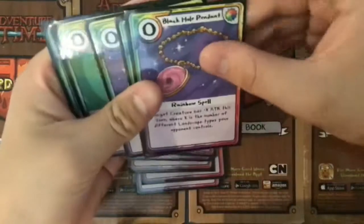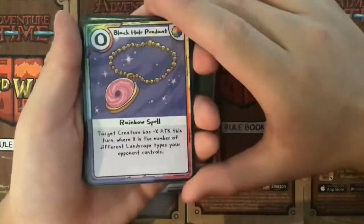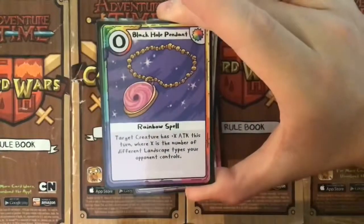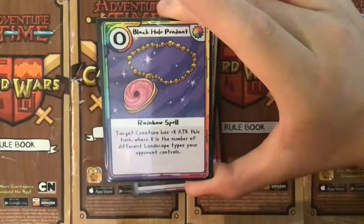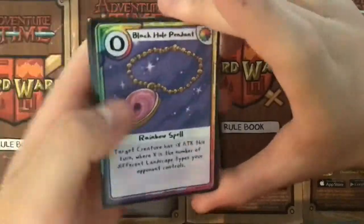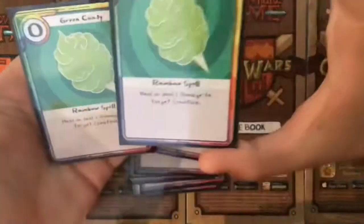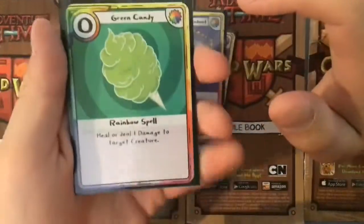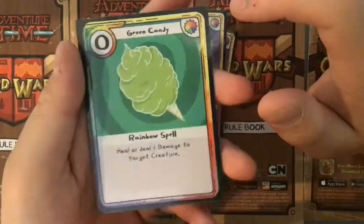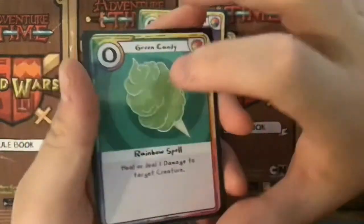Three Black Hole Pendants — target creature has plus X attack this turn where X is the number of different landscape types you control, so in my case that is four. Three of those. And then last but not least, two Green Candies — pretty generic card, but I'll let you guys know how I use this card in a little bit.